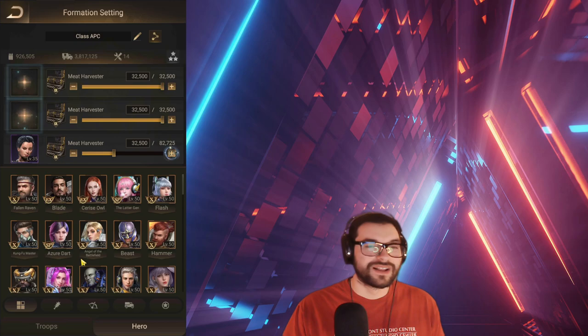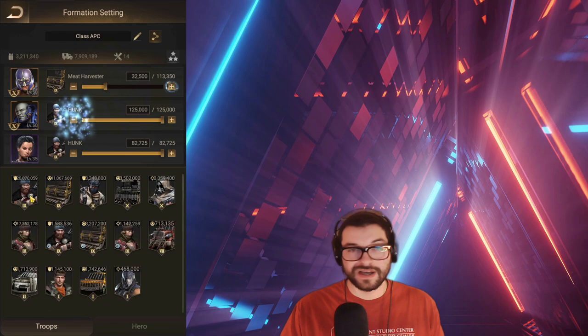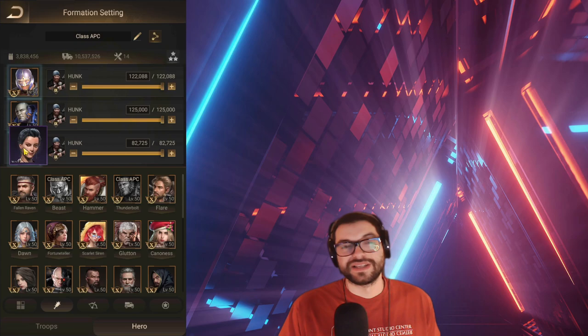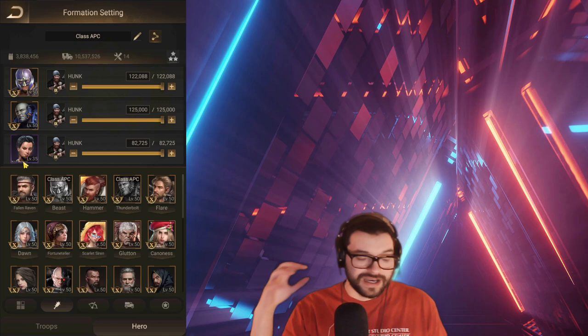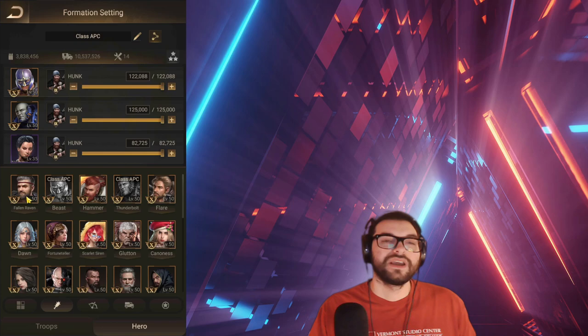There are some other things that big bases have been using. Jackie can go fairly well with Beast and Thunderbolt. It might sound ridiculous, but this does in fact work. You load this up full fighters — that's kind of why it does work, because of Jackie's ability to use any troop type. You're basically just replacing Hunk in this APC and it works pretty well. Again, I might just use Hunk instead. Against some APCs it actually works better with Jackie, but the vast majority of APCs it's going to work better with Hunk or even Fallen Raven.